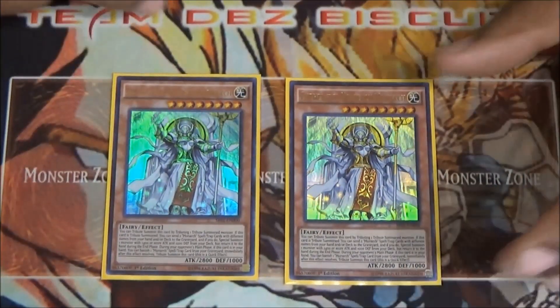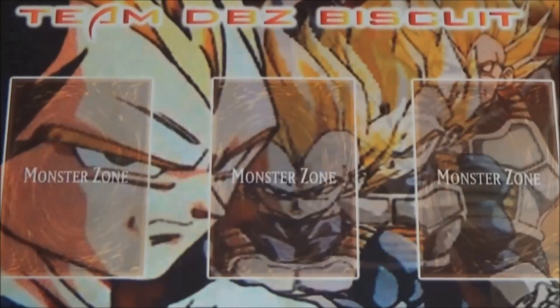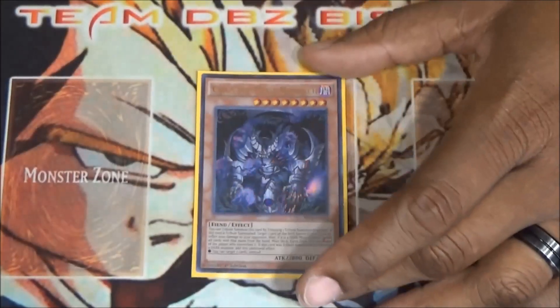We got two Eidos back. Eidos is a very crazy card — being able to tribute on your opponent's turn, sending cards to the graveyard just like Erebus's effect, special summoning a monarch that returns to your hand at the end phase, setting up a play for next turn. It's very useful and helps you dodge some of your opponent's plays.